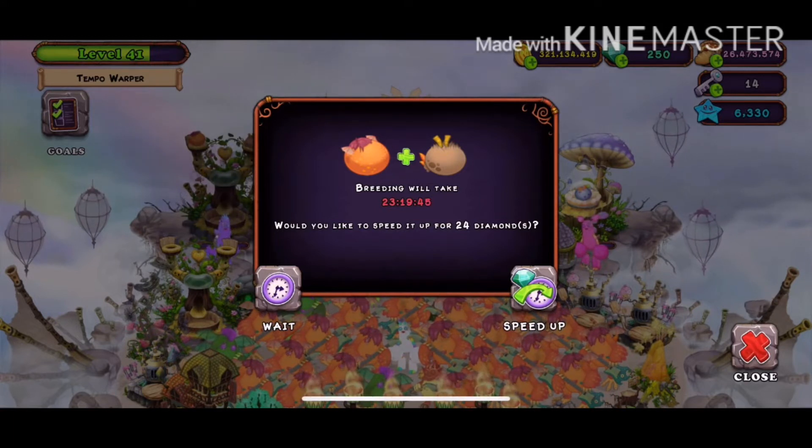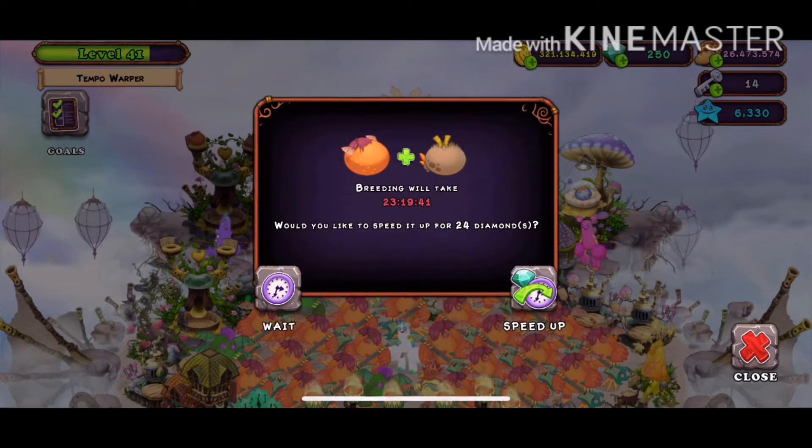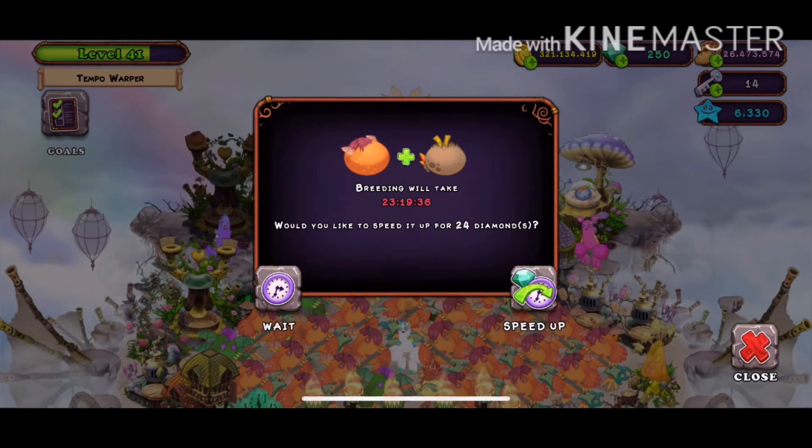So for the enhanced breeding structure, it takes 23 hours, 19 minutes, and 52 seconds. And for the normal breeding structure, it takes 1 day, 7 hours, 6 minutes, and 30 seconds.